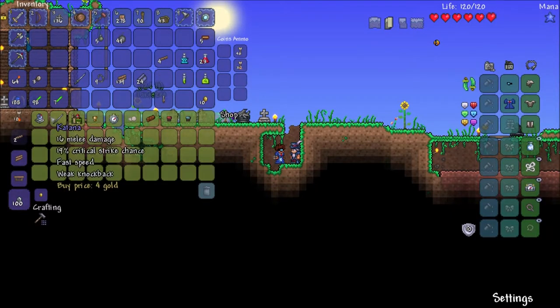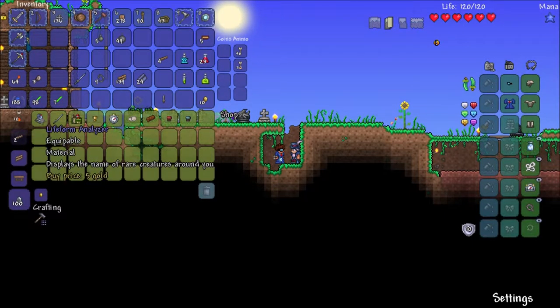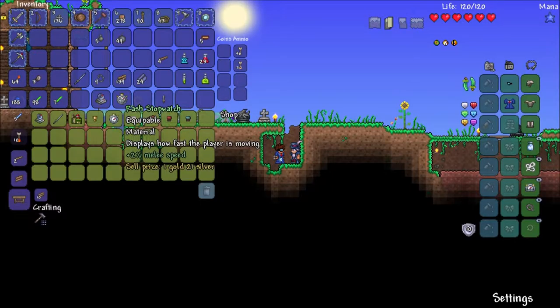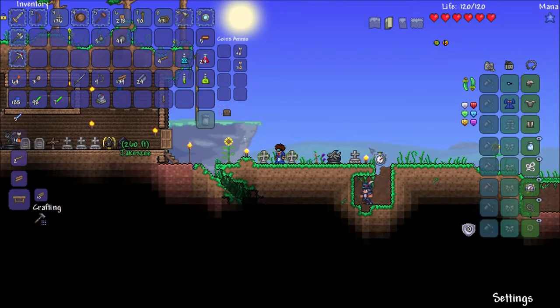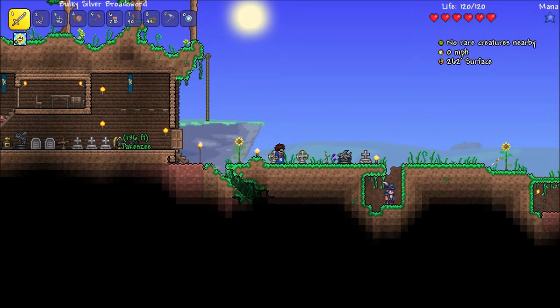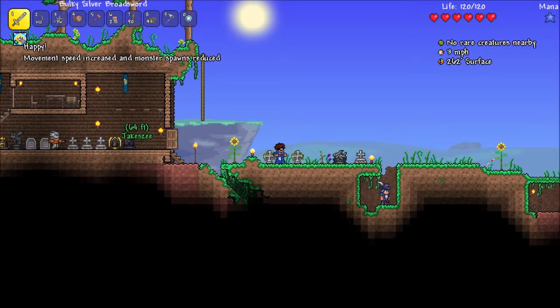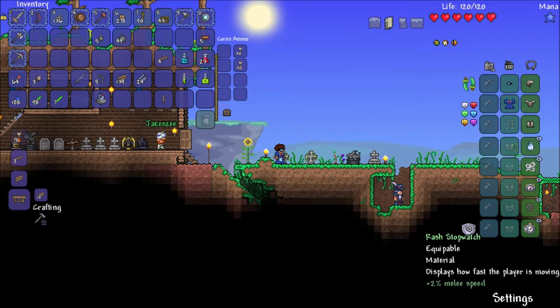It's just a nice to have, really. The life form analyzer displays the name of rare creatures around you. I'll get it, and the stopwatch. That's all the gold. We actually have improved movement speed around our base now from the sunflowers — yeah, really! Check your buffs. I knew it decreased monster spawns but I didn't know it gave you a speed boost. That's quite nice. We need a campfire going as well.